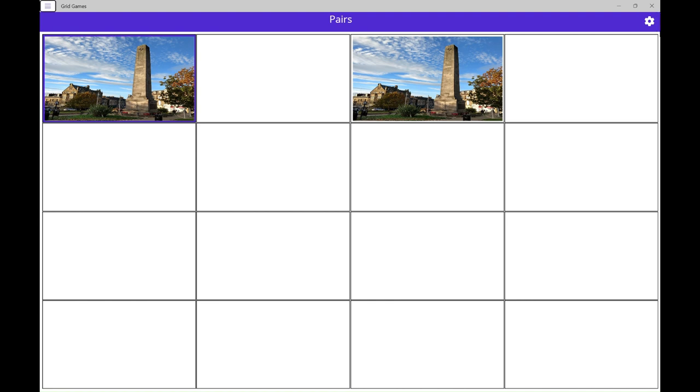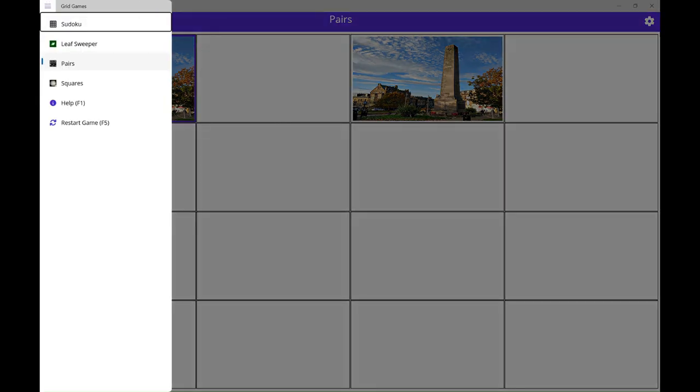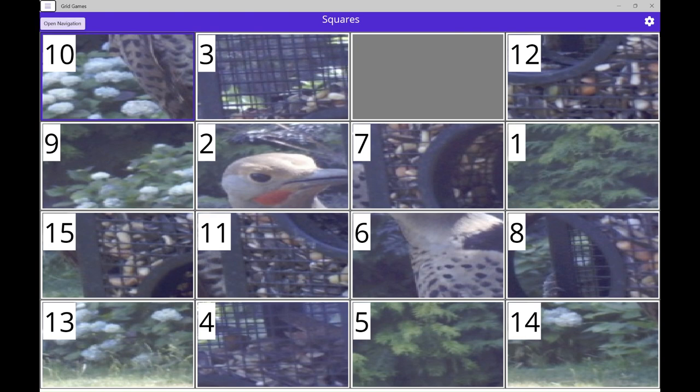Pairs settings button. Open navigation button, navigation landmark. Sudoku. Leaf Sweeper. Pez, selected. Squares. Grid games window, desktop child sight bridge pane. Open navigation button, navigation landmark. Squares settings.